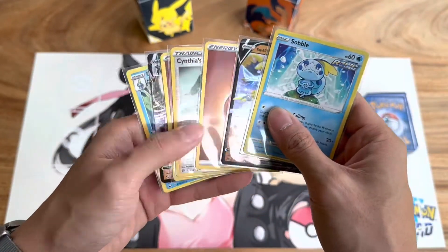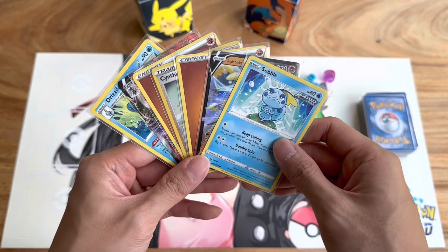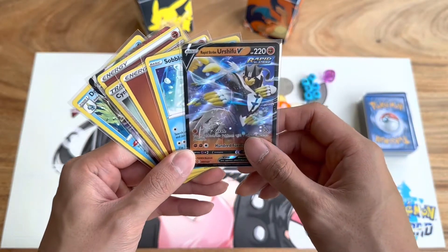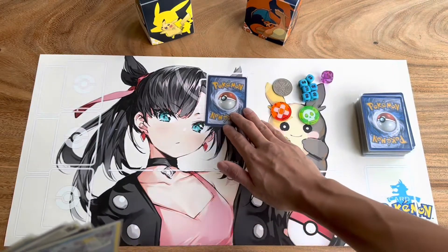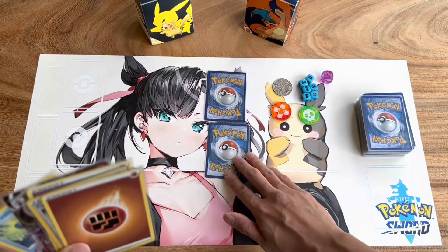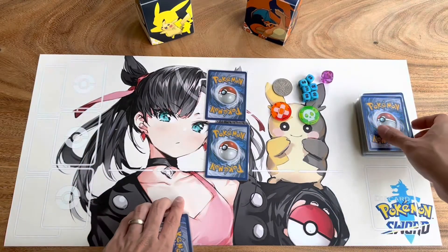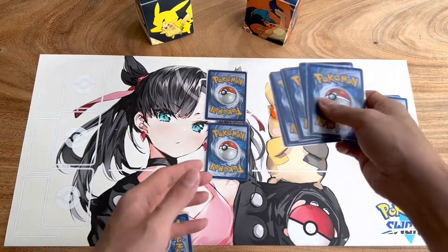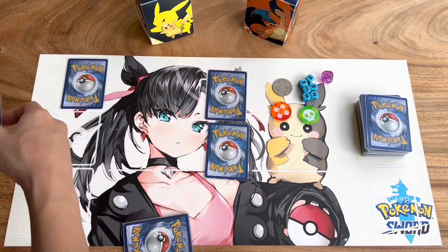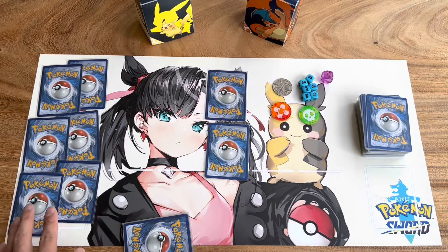Take a look at your hand and determine how many basic Pokemon you have. You have to place at least one basic Pokemon onto the field. In this case I'll put my Rapid Strike Urshifu V face down into my active zone and my Sobble onto the bench face down. Once your opponent is ready, you now draw six cards onto the prize pool. I'll explain what the prize pool is in a little bit.